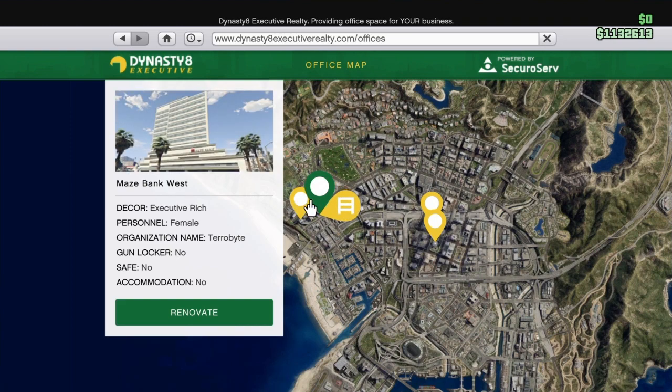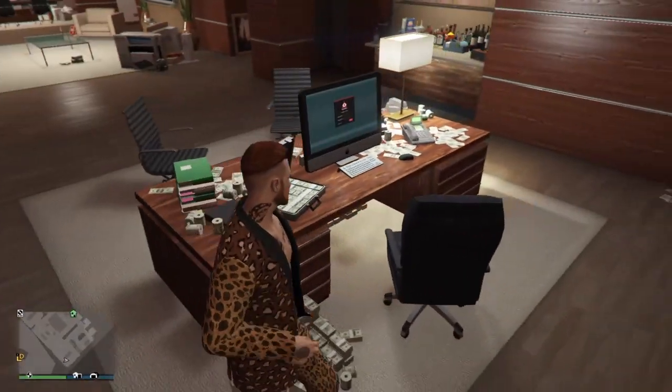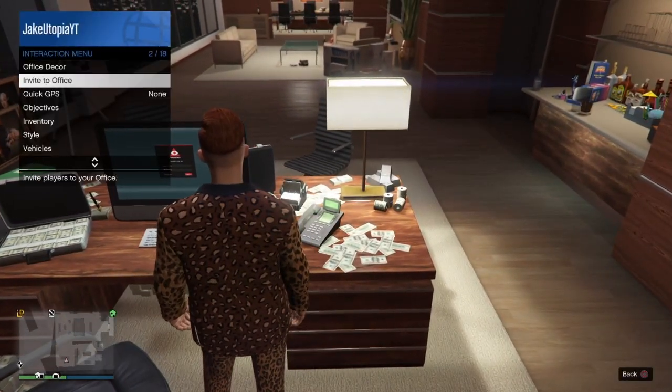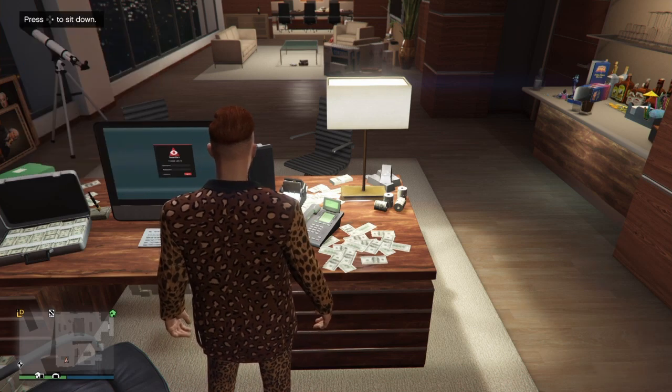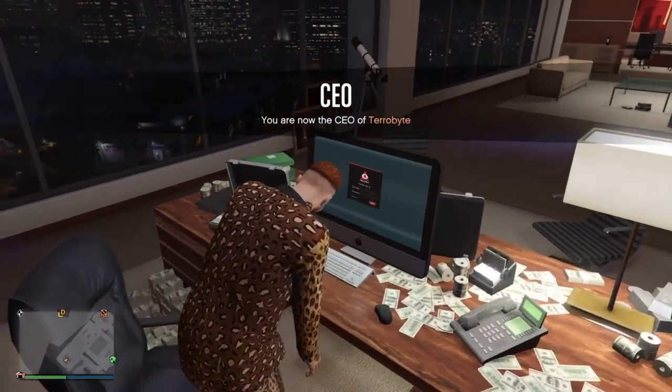After you do that, you want to purchase the office — the cheapest one is about 1.5 mil. After you purchase that, you want to start up a CEO. Go to SecureServ, register as a CEO, and my friend is gonna help me out here.